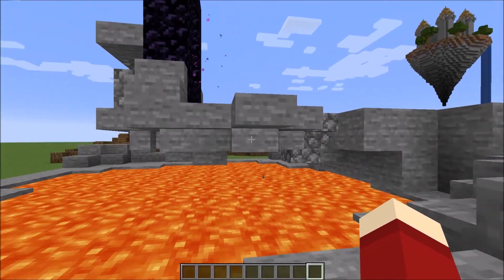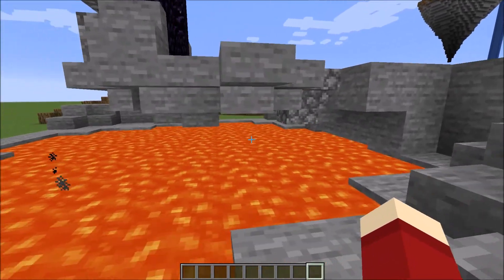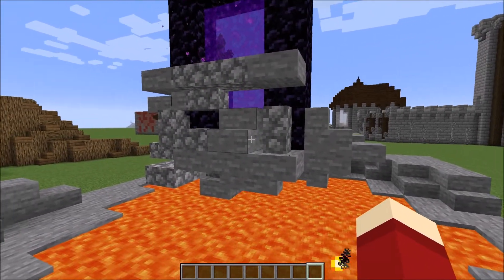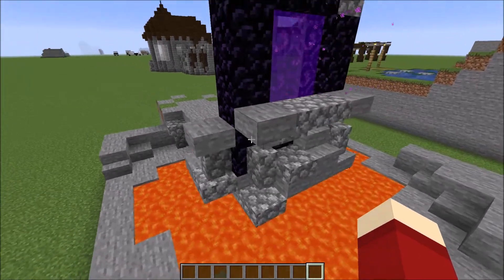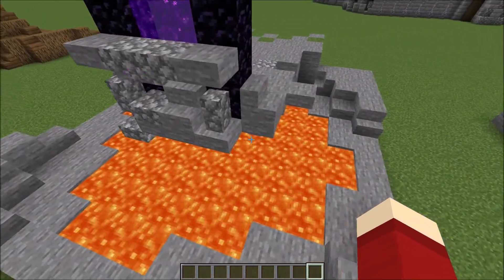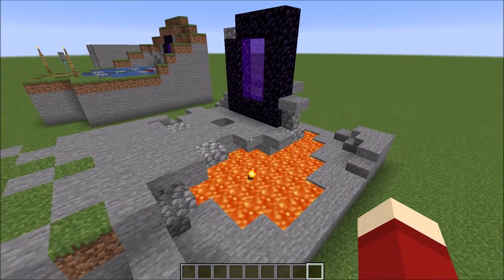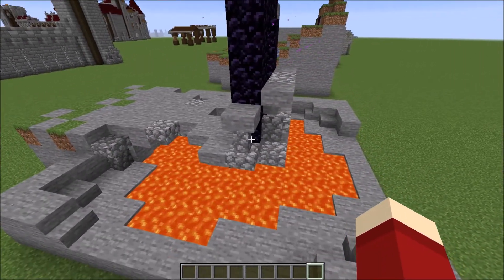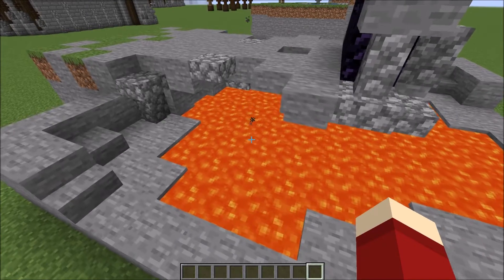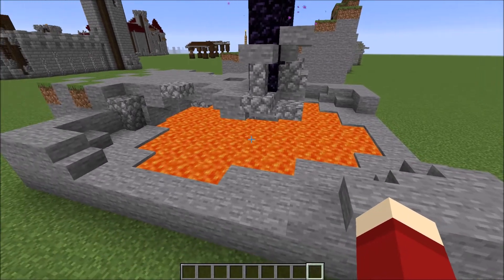All you have to do is build a nice stone platform arching out over the lava. I used stone, stone stairs, and stone slabs to make this, and also added some cobblestone for block variety. Make sure you add a nice little wall on the back so you don't come out of the nether portal on the wrong side and fall into the lava below. Building this might be a little more challenging — I'd say a three or four out of five in terms of building, just because it's so dangerous to work with lava. Be very careful if you decide to make this.